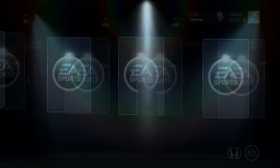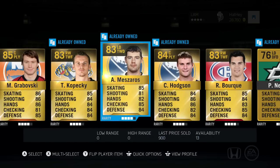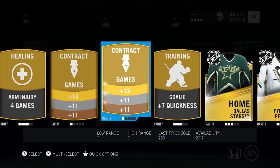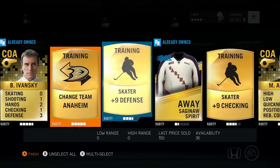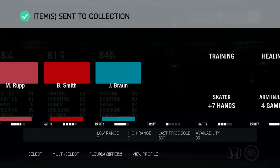First pack, 35,000. We got Gaborski, Kopetsky, Mazaros, Hodgson, Bork, Nemeth, Rupp, Smith, Braun — this pack does look like a bust. We got a gold contract, a cap hit card, change team Anaheim, and we got Gibson goalie. But that is just about it for this pack, so let's quick sell it and move on to the next one.